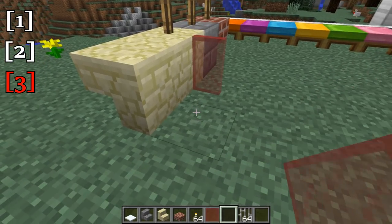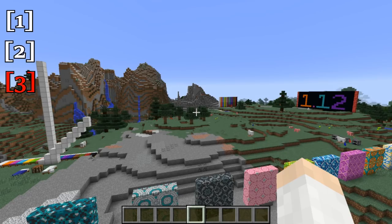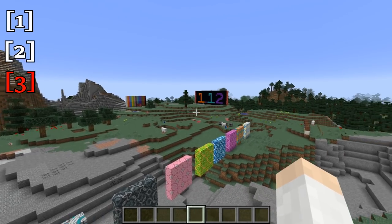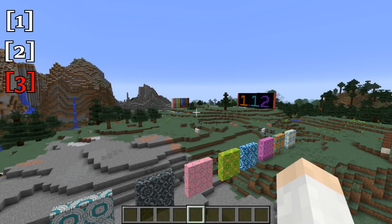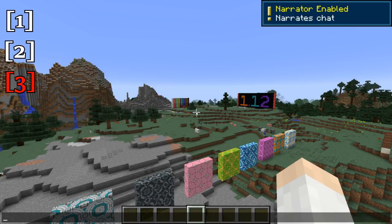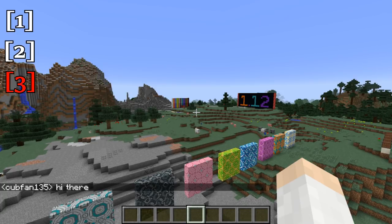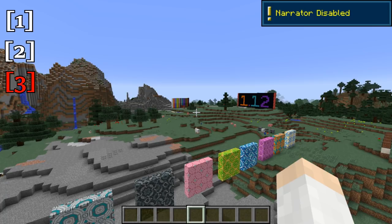Also new in Minecraft 1.12, we now have a narrator for those who are visually impaired or just want to have their chat read to them. All you have to do to activate the narrator is hit Ctrl+B. It cycles through modes: narrate all, narrate chat only, narrate system only, and then narrator off. So if I type something in here — 'Kupfen135 says hi there' — it narrates it. And then we can disable it once again. So that is the narrator in Minecraft 1.12.